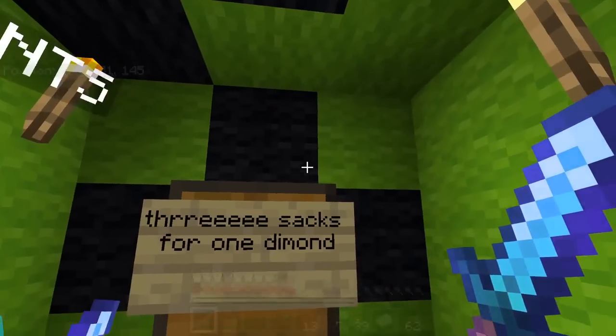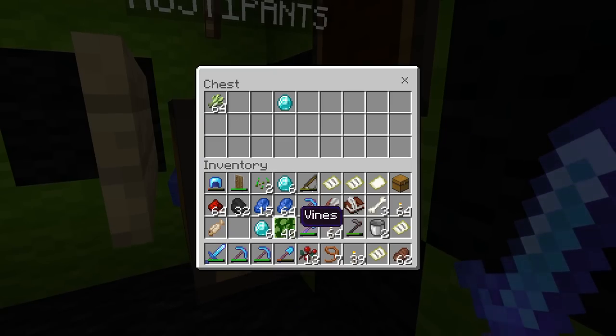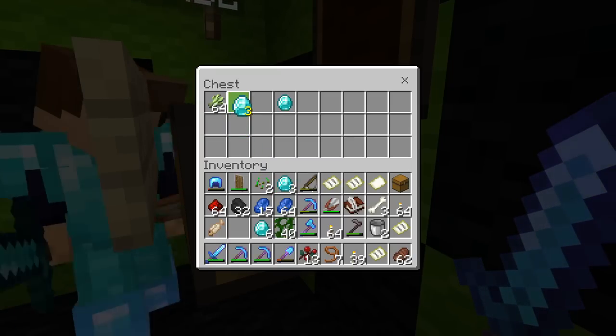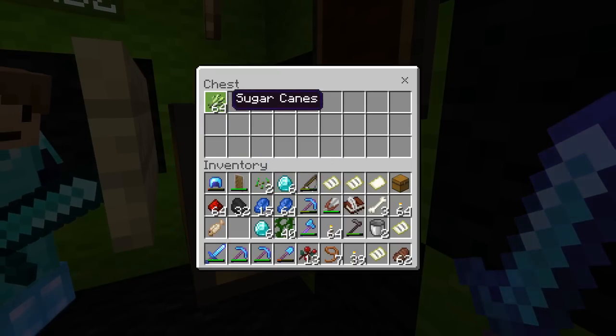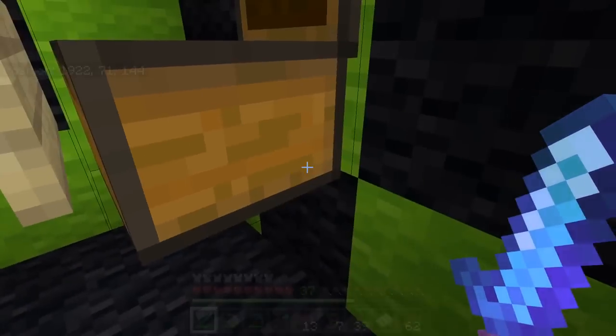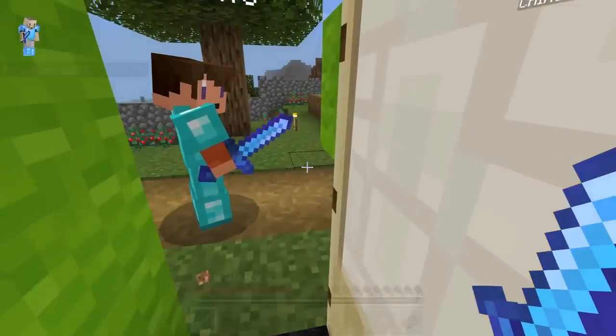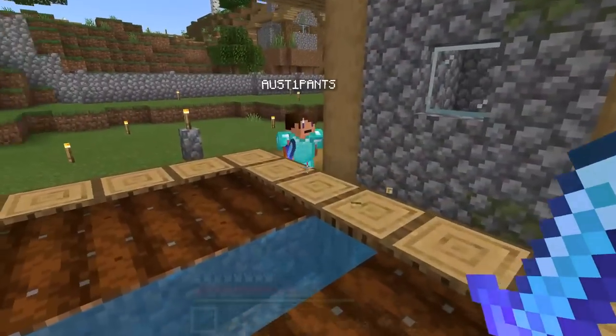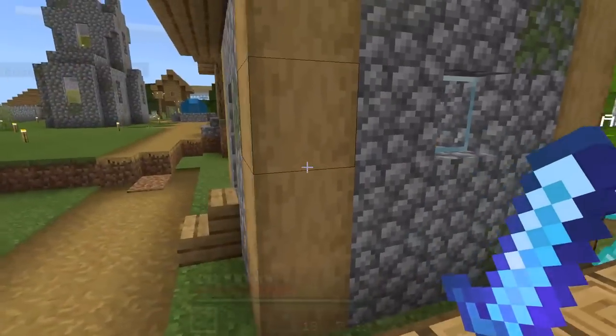Hadley's sugar cane shop is pretty small - three stacks for one diamond, but it needs restocking. Over here is one of the village houses.